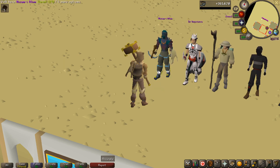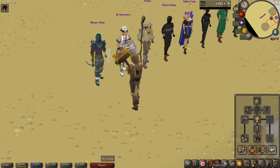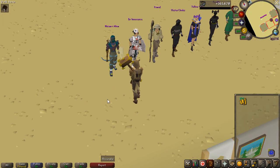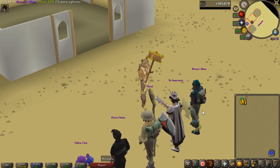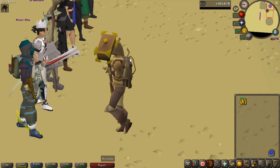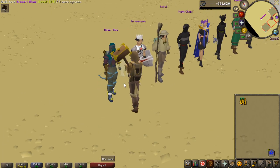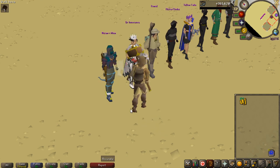So we have the diary leggings, the lunar top and helm, the necklace of anguish, a rune crossbow, devout boots, an avius accumulator, and what looks like an arranged assassin set. I think that's a normal spectral shield, not sure if it's a blessed one. I think those are also the Barrows gloves you're using.